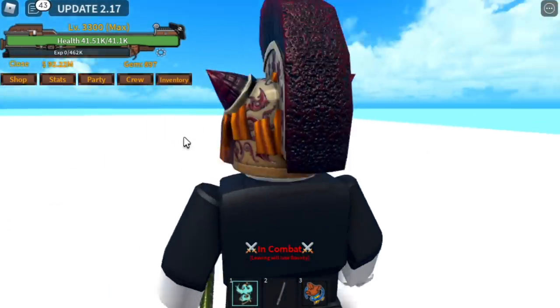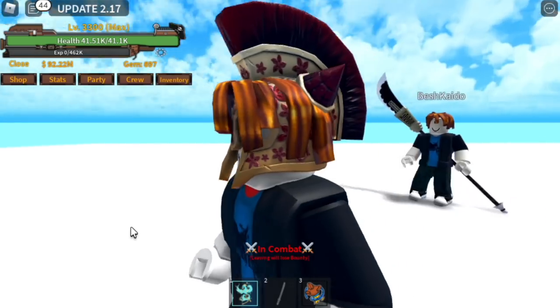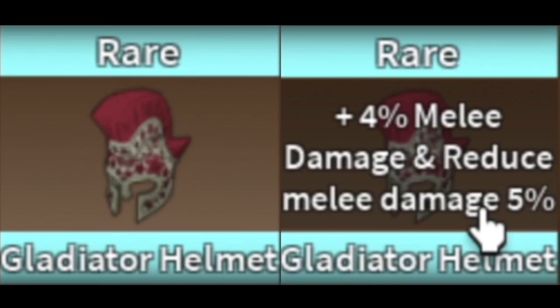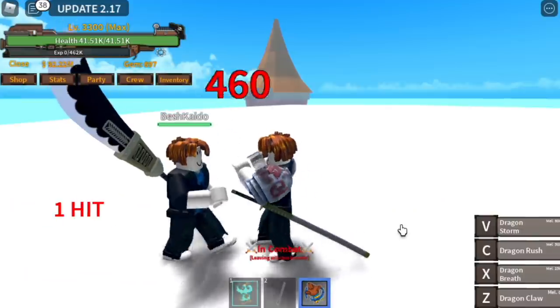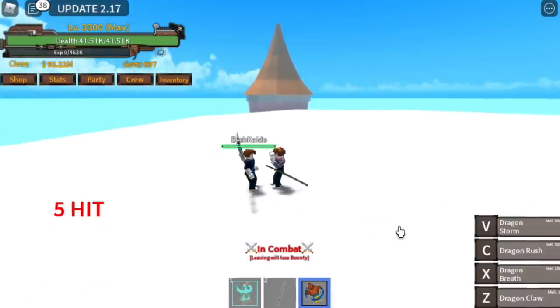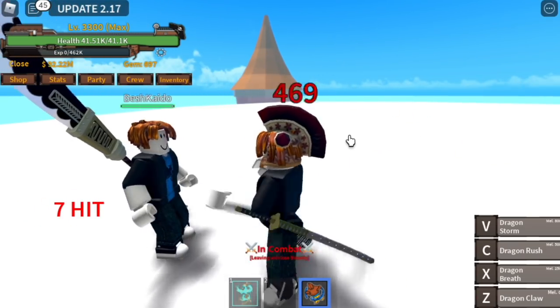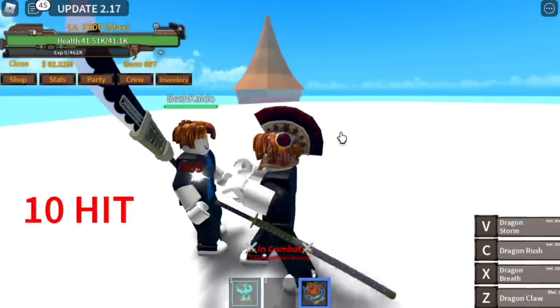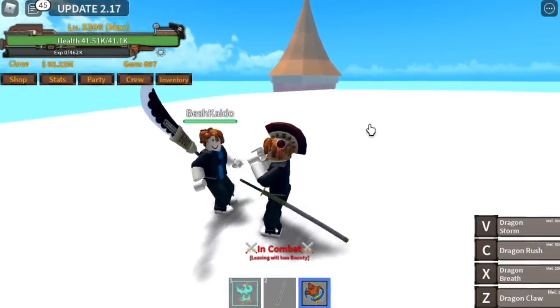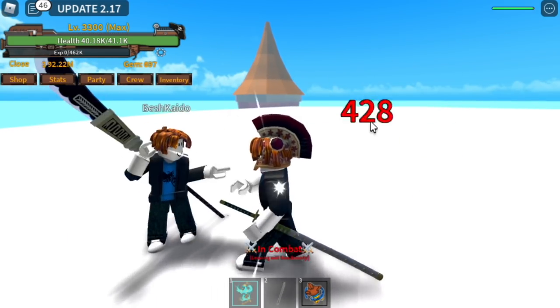For our seventh accessory, we have the Gladiator's Helmet. Check the details — it really looks cool. For the stats, it increases melee damage by 4% and reduces melee damage received by 5%. This is a lot better but is a rare type of accessory. Comparing it with the shoulder armor, damage goes from 460 to 469. The defense also increased — normal incoming damage is 428.